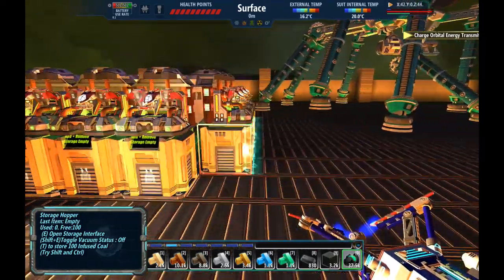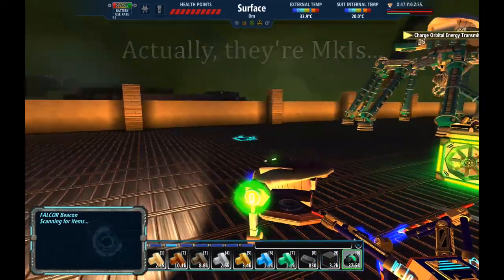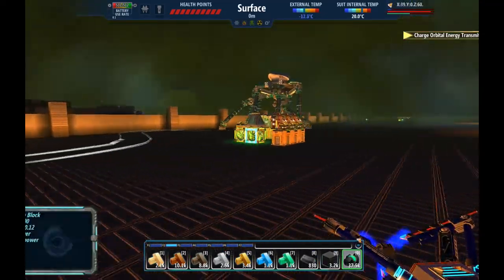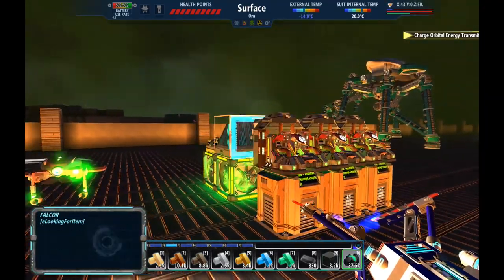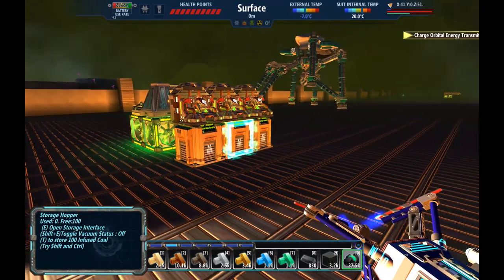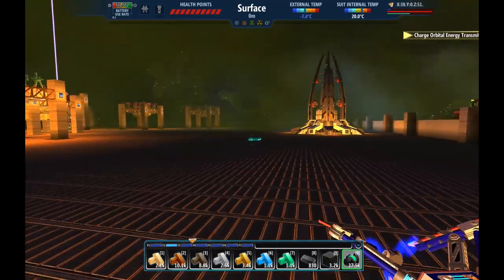I've got six hoppers here with logistics Falkors on them. The theory is that this thing will pick up anything within a 16-radius area — actually, yeah, I guess it's three-dimensional. It'll call these guys to come get it, but it'll only pick up one thing, and then these guys are super slow. Plus, these don't seem to be coming to this one; the ones from over there seem to be doing it.